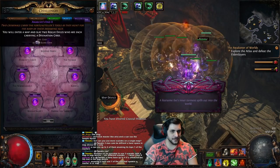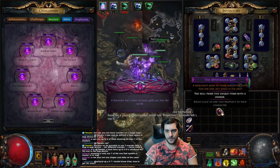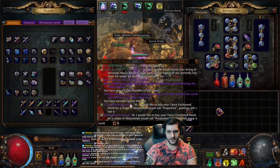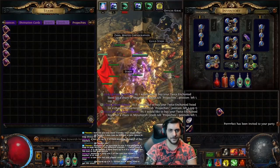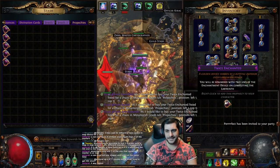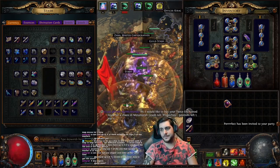If you look at the ones I have now, none of these are really worth anything except the Twice Enchanted I showed you earlier. It's very simple — price your items and you'll be able to sell them. So that's number four.